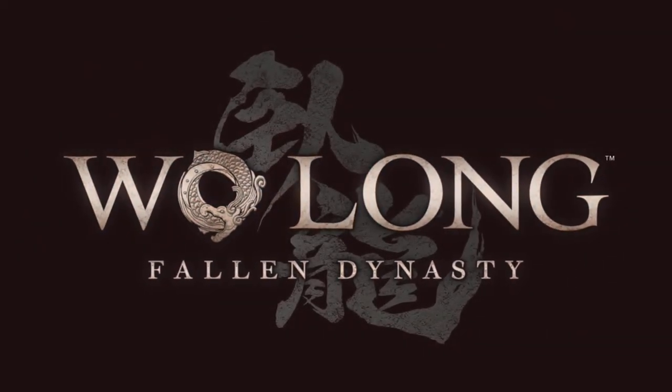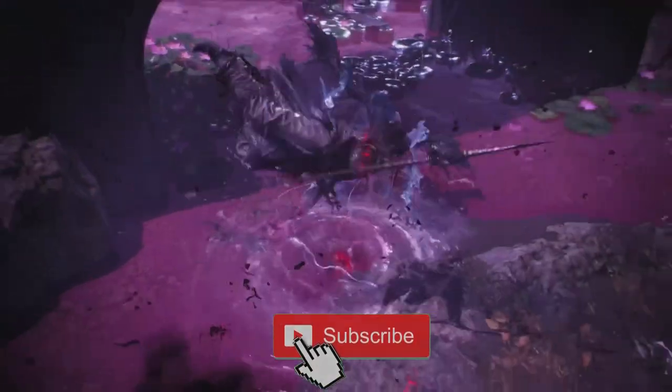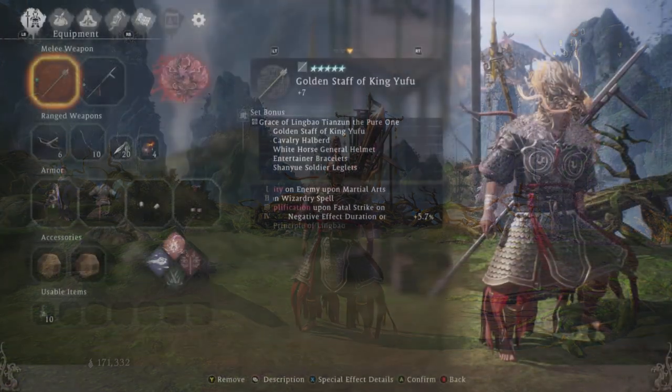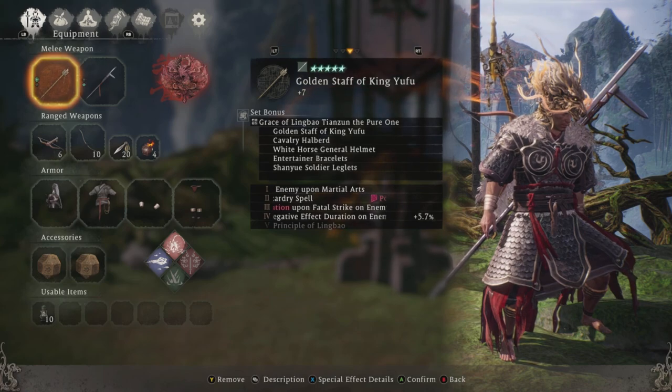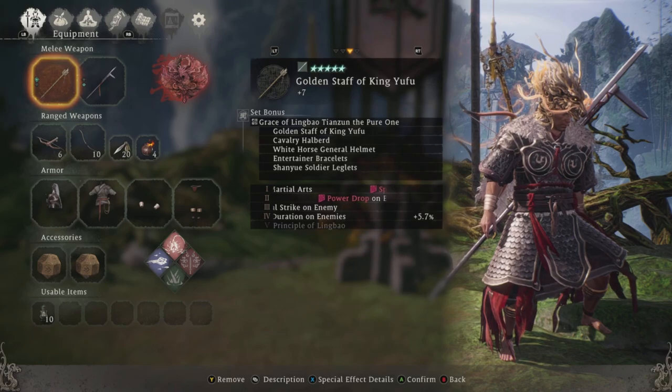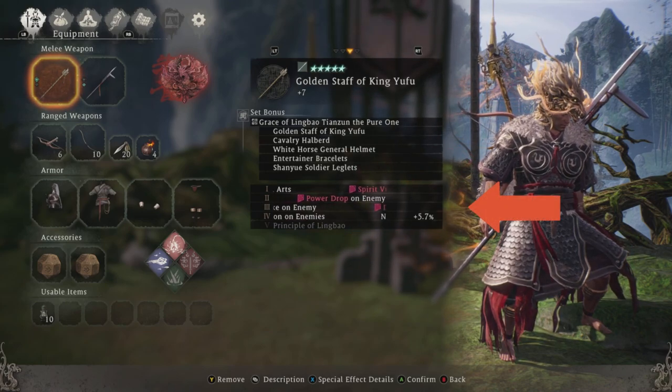Without further ado, let's get started. Now that isn't what the armor set looks like — you see, the way things work after you beat the game is you're going to get random drops for pretty much every piece of armor, and the great sibling battle set is amazing.